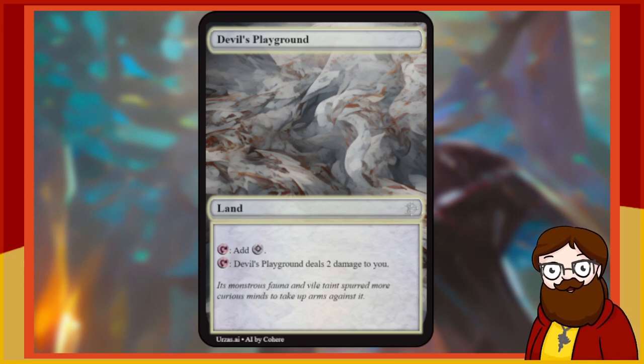Devil's Playground is a land — a non-basic land. Tap, add colorless. Tap, Devil's Playground deals two damage to you. I like this card. It's not amazing at making mana — it makes colorless instead of a normal color, which is like a basic if you're in a set with Wastes. But the situational upside of dealing damage to yourself is cool. I'm into things like that — a deck that uses this will use it, and a deck that doesn't, doesn't. I think that's fun.